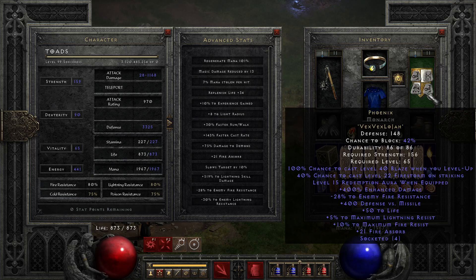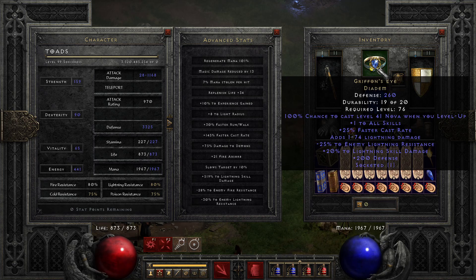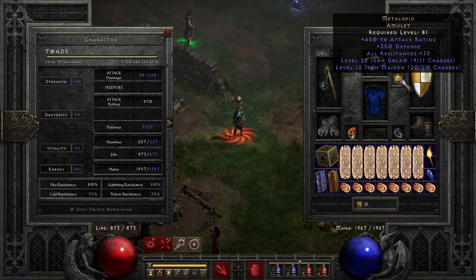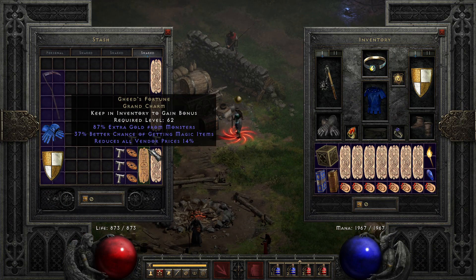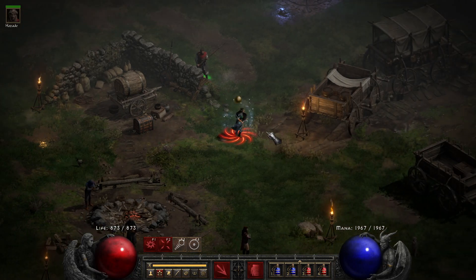The first aura I have is Redemption from Phoenix. And you make an Insight with your Metal Grid amulet, so that's a very nice Insight.